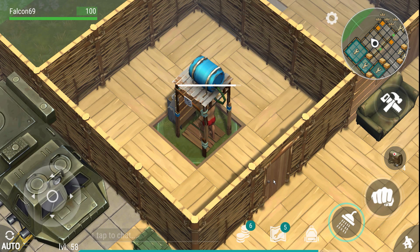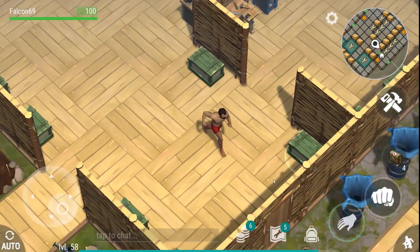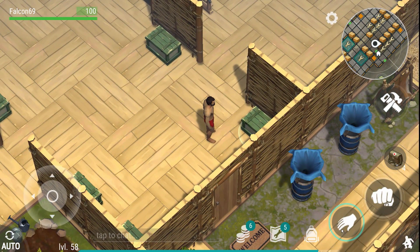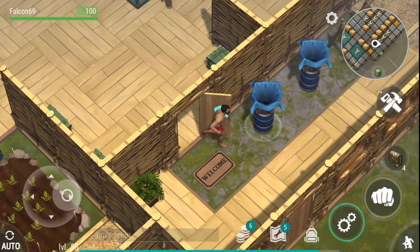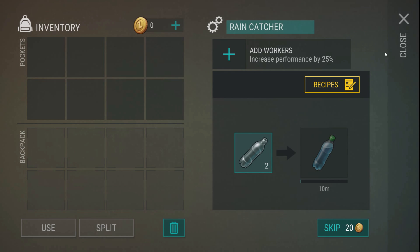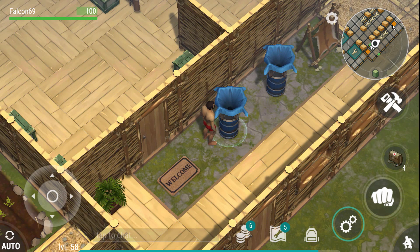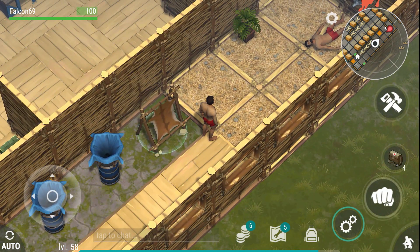In case you weren't aware: the player NPCs that spawn in maps spawn with equipment comparable to yours. The better equipment you have, the better their equipment's going to be too. So technically, if you're going to a red zone naked, they'll still have decent equipment but probably not super killer gear. It does level based on whatever's equipped on you.